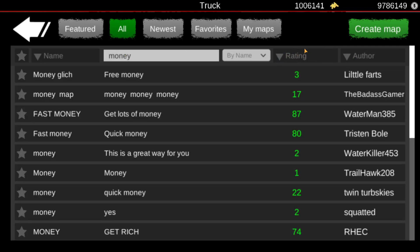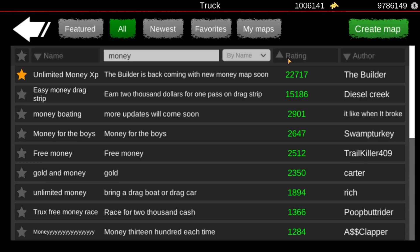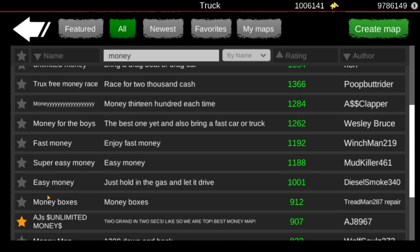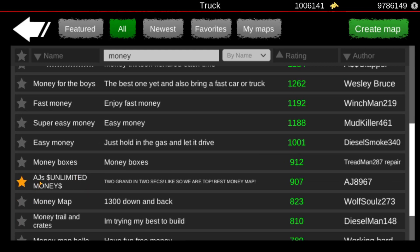Go over to rating and hit that twice. For some people it'll be near the top or in the middle; for me I have to scroll down just a little bit. The map you're looking for is 'AJ's Unlimited Money' with a dollar sign — two grand in two seconds. It's the top-rated best money map, and that's the creator.